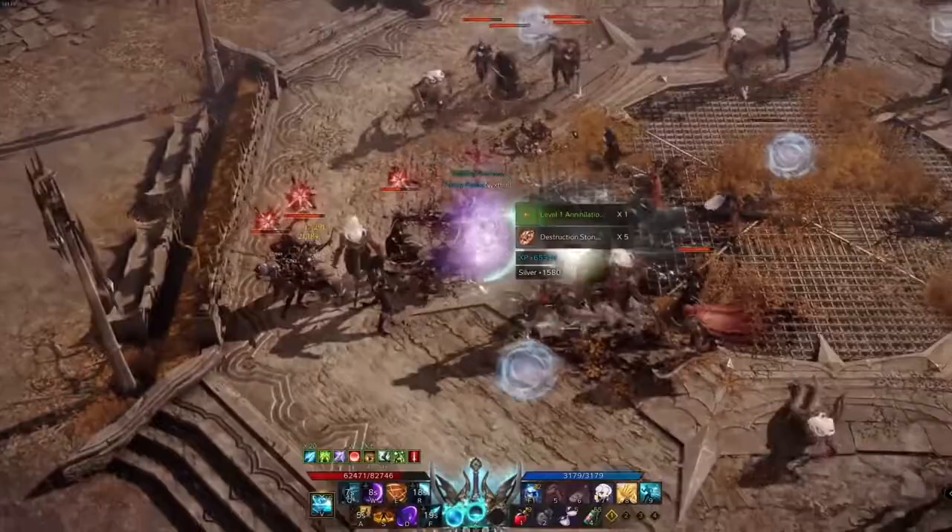Every Lost Ark class has access to two engravings that focus your playstyle in one particular direction. For the Deathblade, you're going to choose between Remaining Energy and Surge. Remaining Energy is an engraving that allows you to keep your buff from death trance for 30 seconds after you use your identity a second time and activate your Blade Surge skill, giving a bonus to attack speed, movement speed, and attack power. It's a build about consistent damage — the playstyle revolves around generating orbs to get your buff from arts mode, then using that buff to generate more orbs and repeating the process. When you choose this engraving, focus on the specialization stat first to increase overall damage and build death orbs faster, then go for crit second.